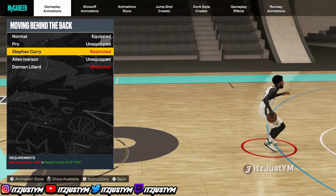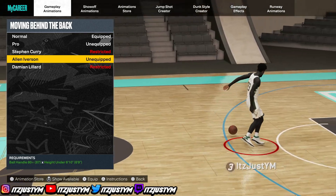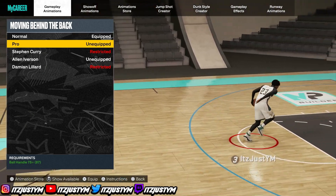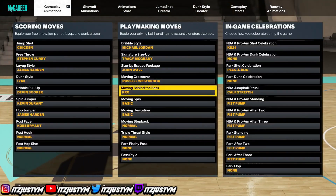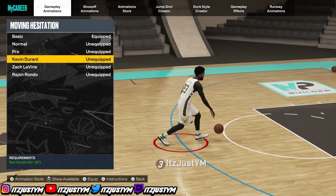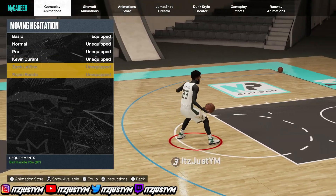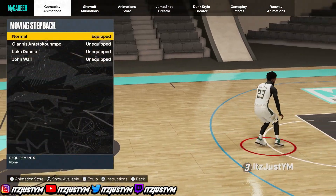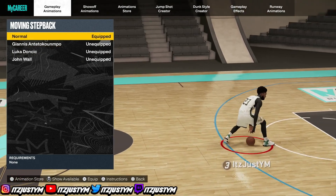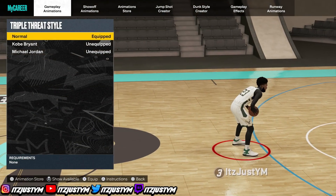A lot of people gonna tell you different, but John Wall is the best size up escape. I use this on my 6'1 guard too. Moving crossover — you gotta have Russell Westbrook on. It gives you this long cross that gets you right by your defender to the hoop, or you can snatch back and pull a 3 off of it. Moving behind the back is your choice — Pro or Allen Iverson. Iverson does that long behind the back, and Pro keeps it close to his body with a fast one.